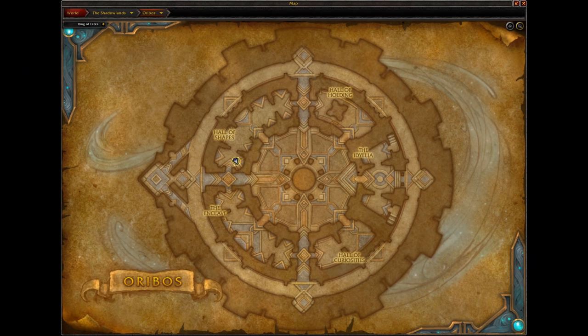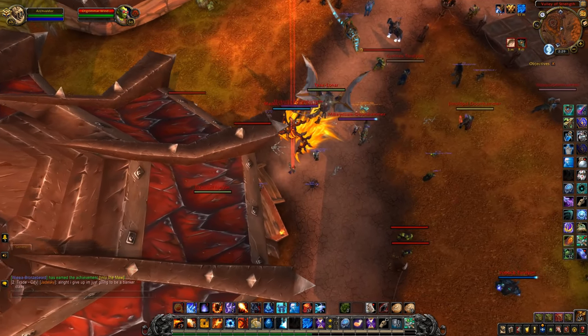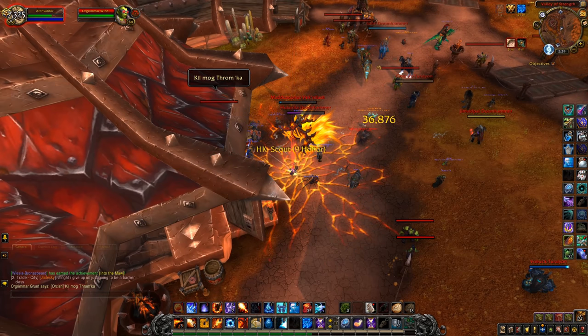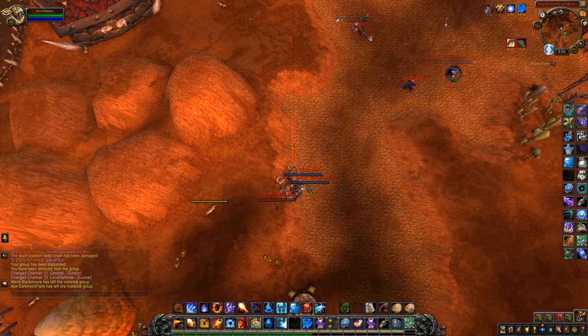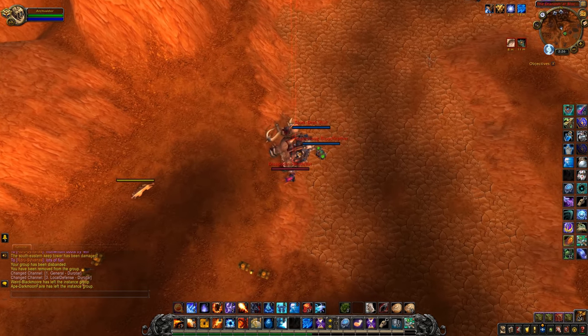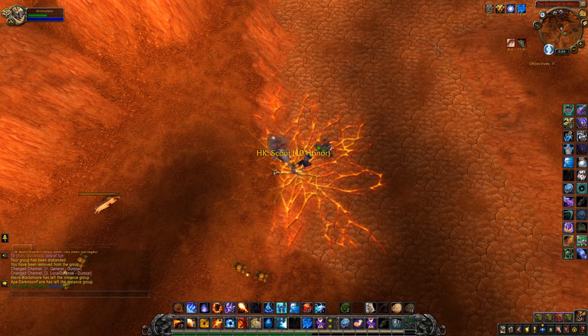Now, I've shown you what the boots can do, but I should explain exactly how they work. Essentially, the full damage you would normally suffer is channeled into a small area around which hostile players and mobs are damaged. Each player hit takes the same amount of damage.